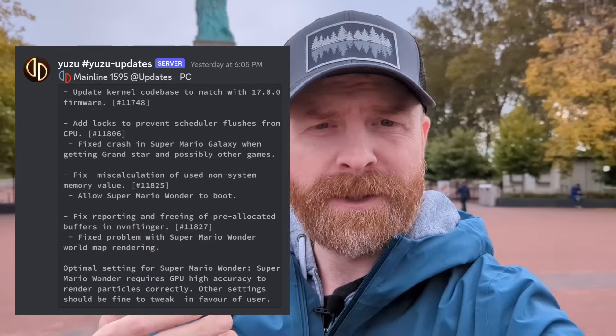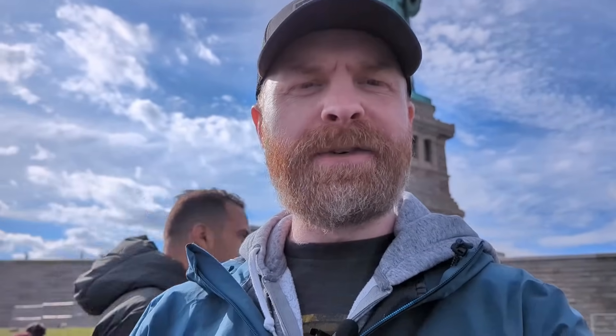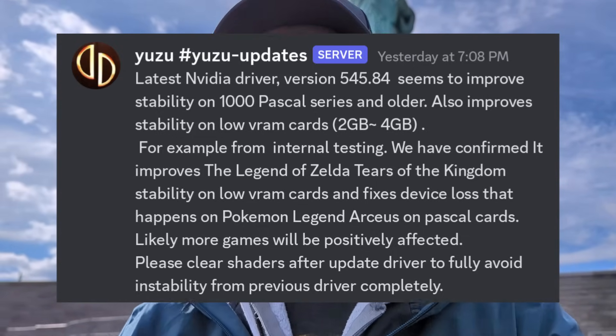To kick things off, we're talking about Nintendo Switch emulation on PC with Yuzu. As of Yuzu version 1595, there were some changes to allow Super Mario Wonder to boot. On top of that, NVIDIA drivers 545.84 increased stability for 1000 series GPUs with 2 to 4 gigs of VRAM, especially in games like Tears of the Kingdom. So if you've got an NVIDIA GPU, you may want to consider upgrading your drivers.